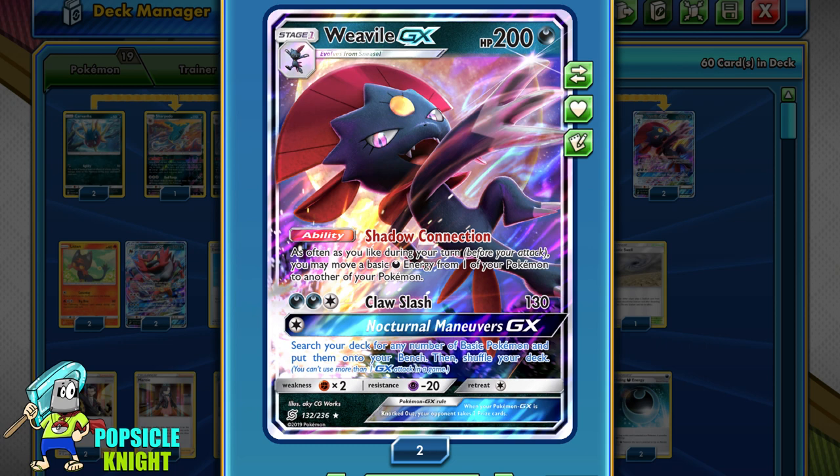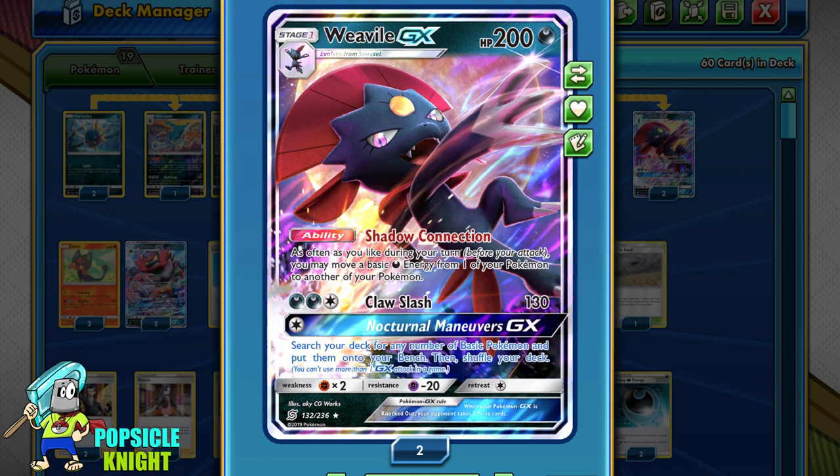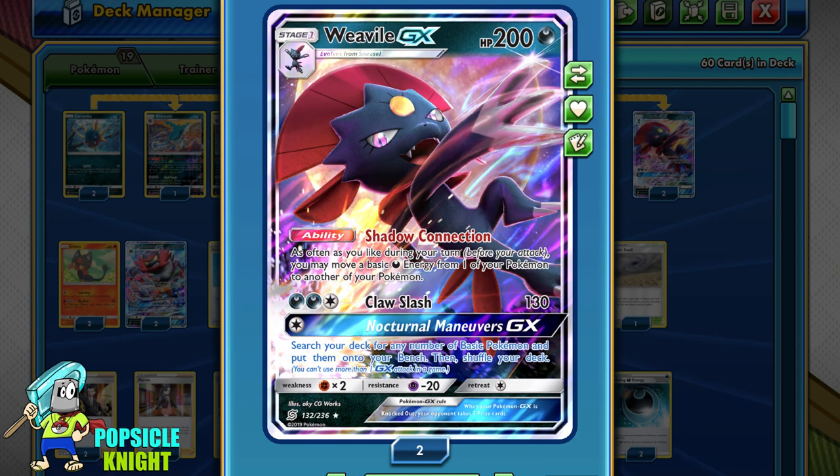So what's the point of getting all this energy into play? This is where Weavile GX comes in. It has the Shadow Connection ability, which allows you to move your basic dark energy around between any of your Pokémon in play however you like. So with the help of Incineroar GX and Sharpedo, Weavile GX can move all that energy — especially onto Grimmsnarl VMAX — to start making those 270-damage attacks for the rest of the game.